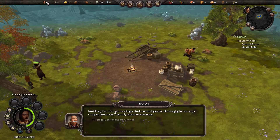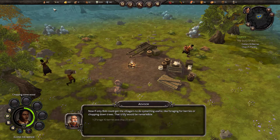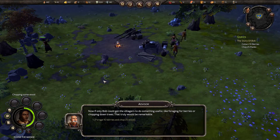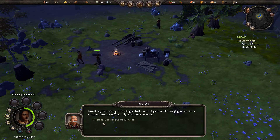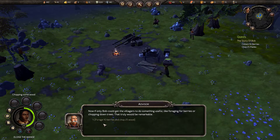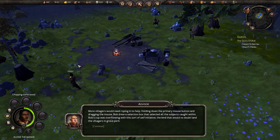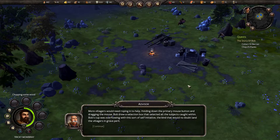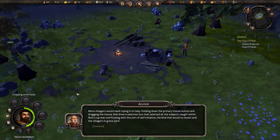Culture. Population: 4 of 10. We have 40 berries and 5 planks. More villagers would need roping in to help. Holding down the primary mouse button and dragging the mouse, Bob drew a selection box that selected all the subjects caught within. Bob's cup was overflowing with this sort of self-initiative — the kind that would no doubt land the villagers in grave peril.